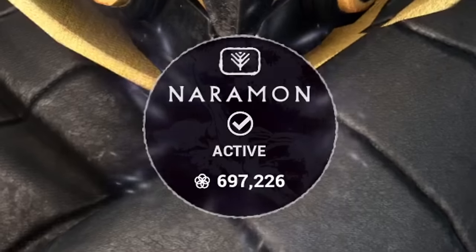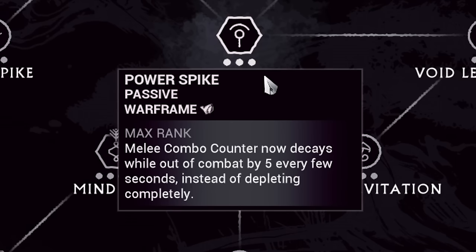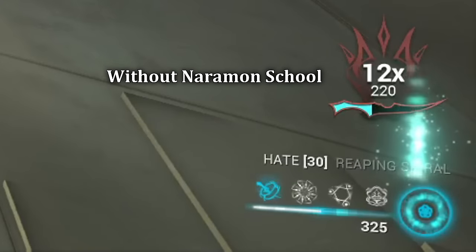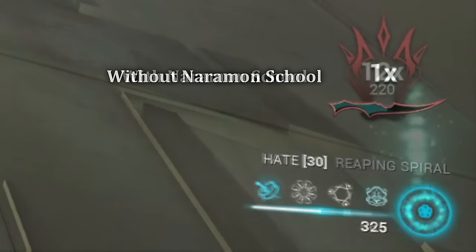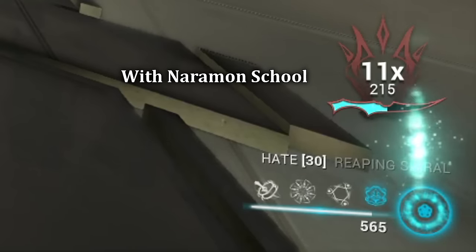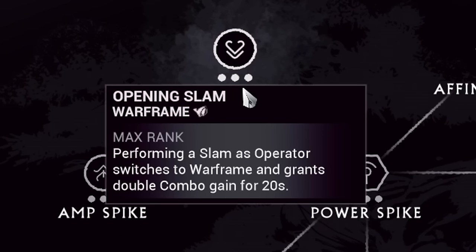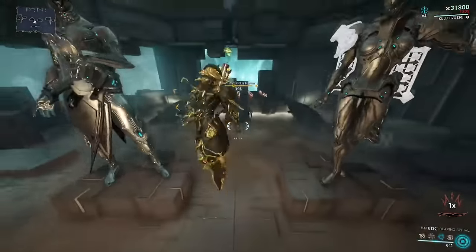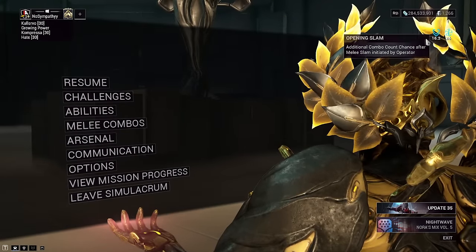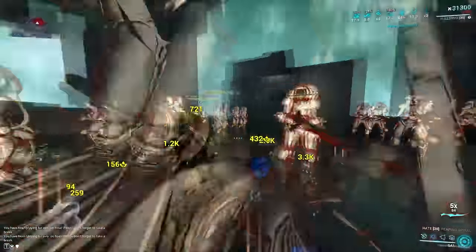The Power Spike perk: whenever you build up your combo counter and it's about to expire, this will stop it from decaying completely — instead it slowly decays. This allows mods such as Blood Rush or Weeping Wounds to remain higher in their combos without needing to rebuild. Do keep in mind that whenever you heavy attack, your damage scales off your combo counter. Opening Slam increases your combo count chance per melee hit by jumping into the air, switching to your operator, then activating your melee attack, doing a fast swap back into your Warframe and giving you the Opening Slam bonus.